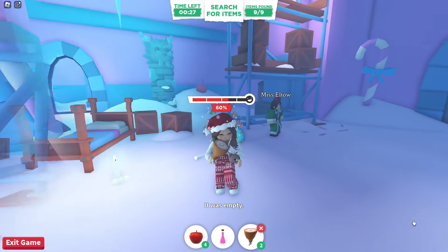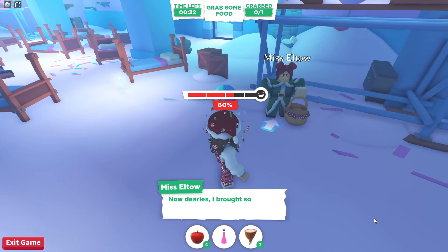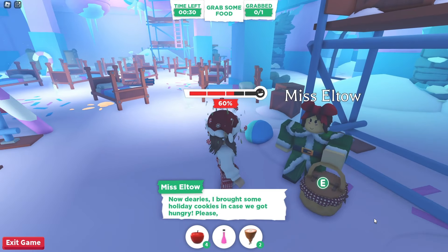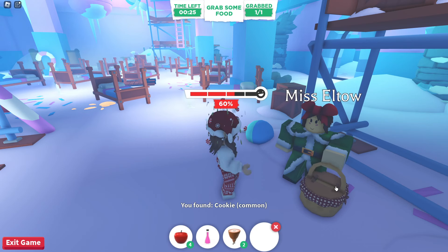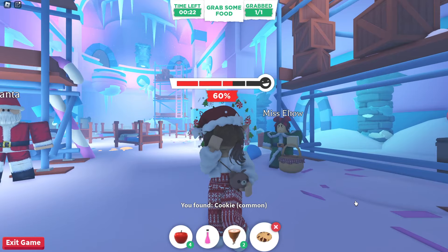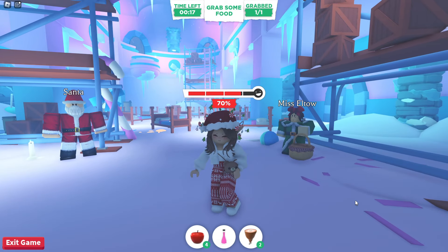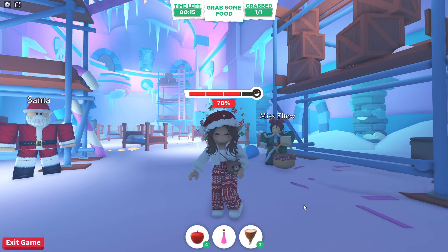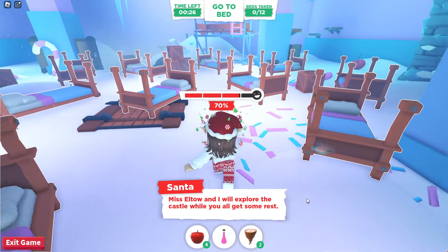After the furniture searching is over, Miss Elto will offer you a cookie — take this cookie as it will help get your health bar up by 10. Try to keep your health bar as high as possible throughout the game to increase your chances of survival. I'll be giving you tips on how to do that throughout the video.